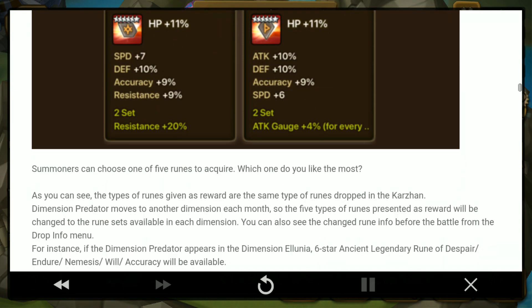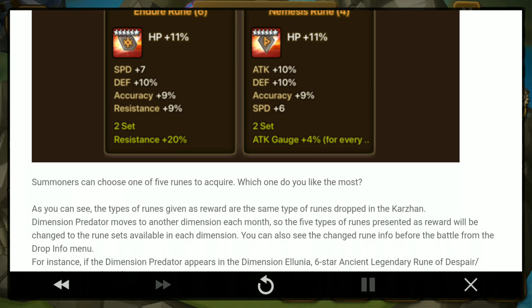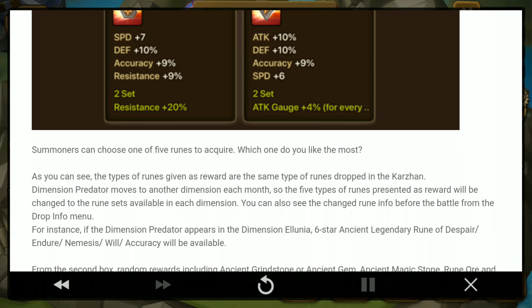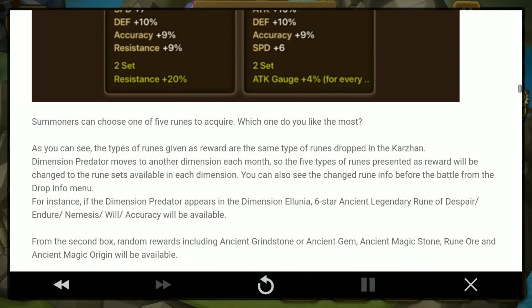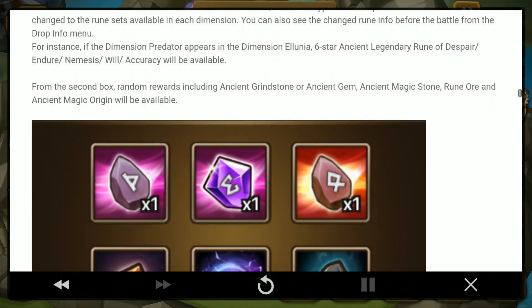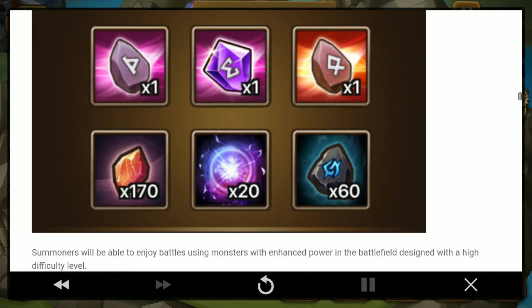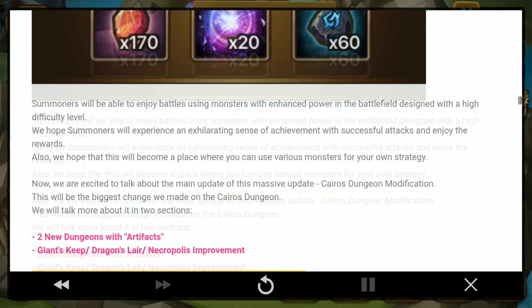Since you can only do this once a month it's essentially a monthly event — everybody gets a free rune as long as they can defeat the boss. I think everyone will be able to defeat it, even new players, because the base stat buff means any player with the right monsters can participate. Summoners choose one rune from those 5 options. The second reward includes ancient grindstone, ancient gem, ancient magic stone, rune ore, and ancient magic origin.